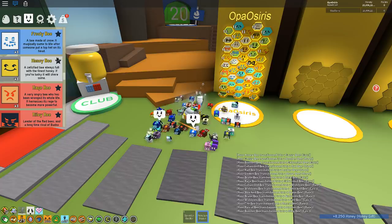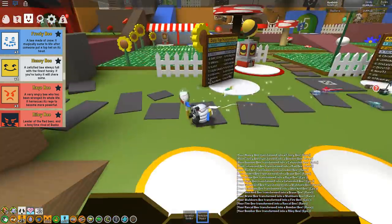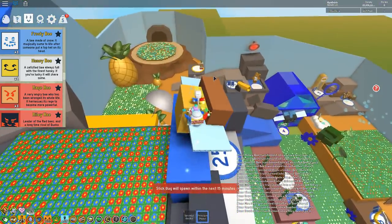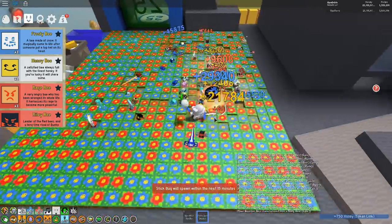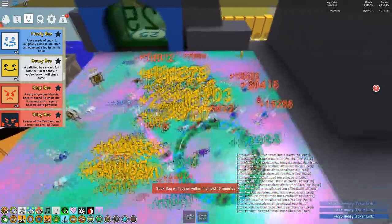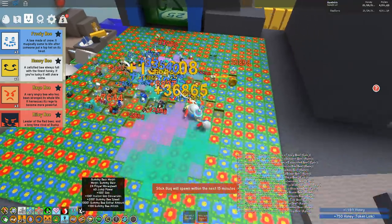I now have three Bucko Bees and four Riley Bees, plus diamond bees that drop blue boost tokens. If you watched my yesterday's video about the gummy mask, I said I'd do a code video today — that's being pushed to tomorrow since I forgot about the Stump Snail. The gummy mask is really OP and I don't think it's nerfed yet.